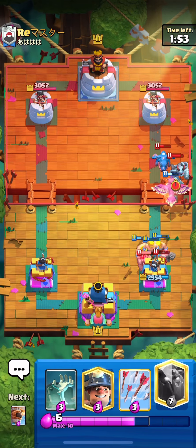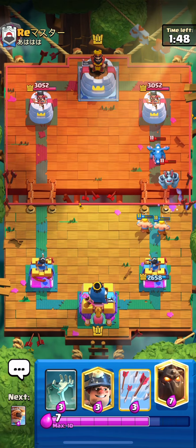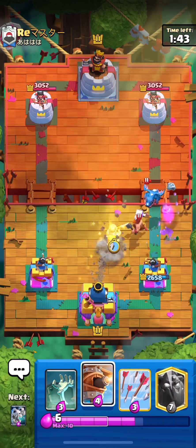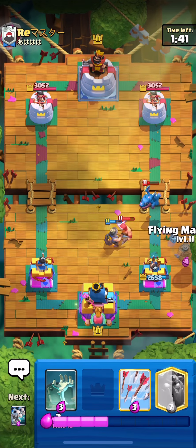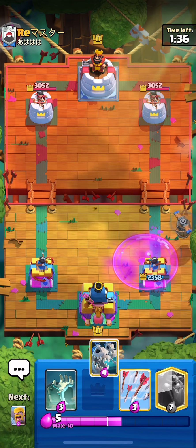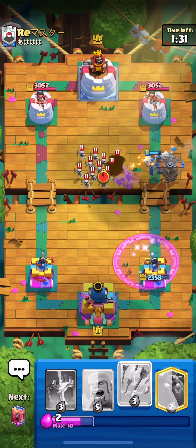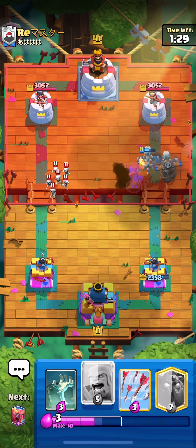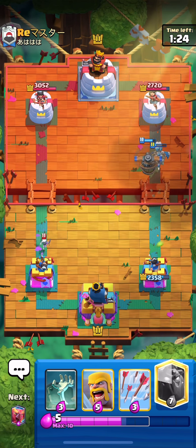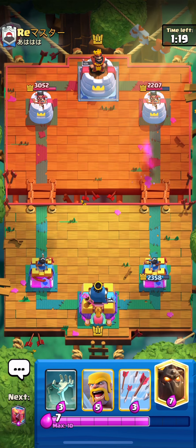I've got two super low health air units coming in so I have to be a little careful. Going flying machine to make sure we don't take damage from this lumberjack. I'm going to follow up with skeleton dragons as well — this is a nice little play. He used both of his air cards so I felt like it was a good time to go in.